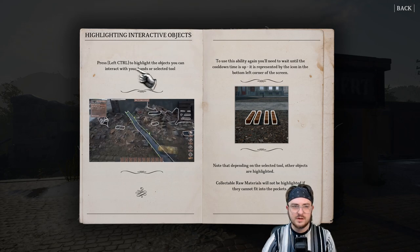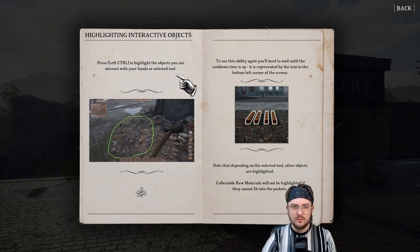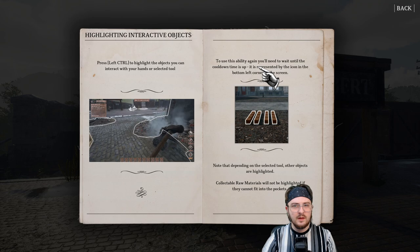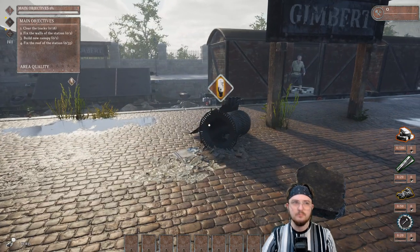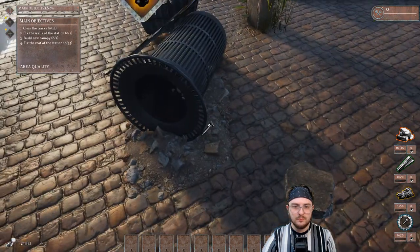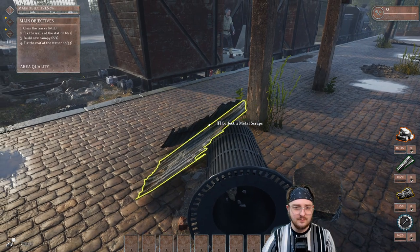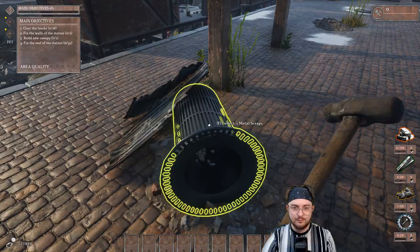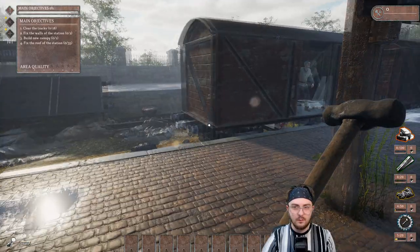Highlighting interactive objects: press left control to highlight the objects you can interact with your hands or by selecting a tool. To use this ability, you'll need to wait until the cooldown time is up. Note that depending on the selected tool, other objects are highlighted. Collectible raw materials will not be highlighted if they cannot fit into your pockets. Hammer demolition tool — some objects can be destroyed. Break a pile of dirt.